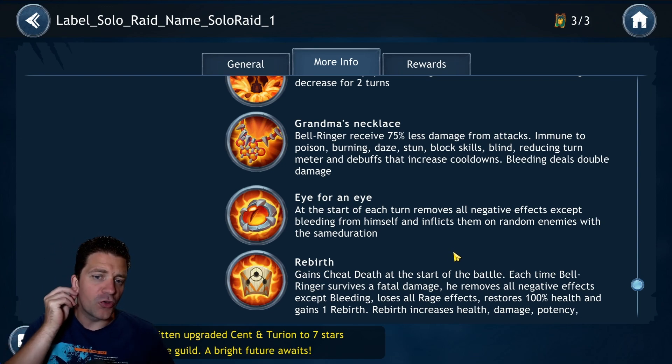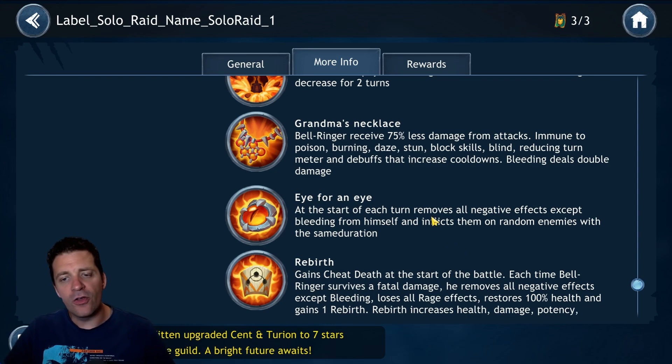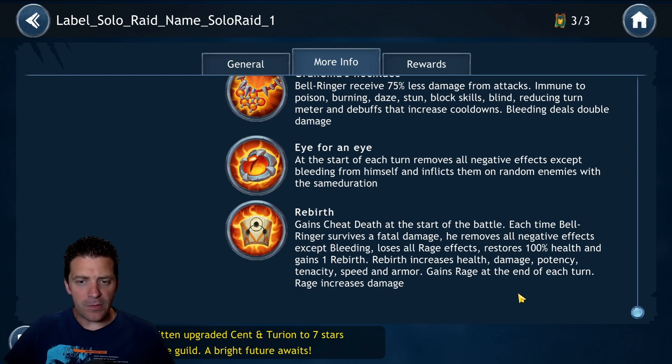At the start of each turn, he removes all negative effects except bleeding from himself and inflicts them on a random enemy with the same duration — so you really don't want to apply any debuffs other than bleed. He also has a rebirth mechanic: each time Bell Ringer survives a killing blow, he removes all negative effects except bleeding, loses all rage, restores 100% health, and gains one rebirth stack — which increases health, damage, potency, tenacity, speed, and armor. He also gains rage at the end of each turn, which increases damage.